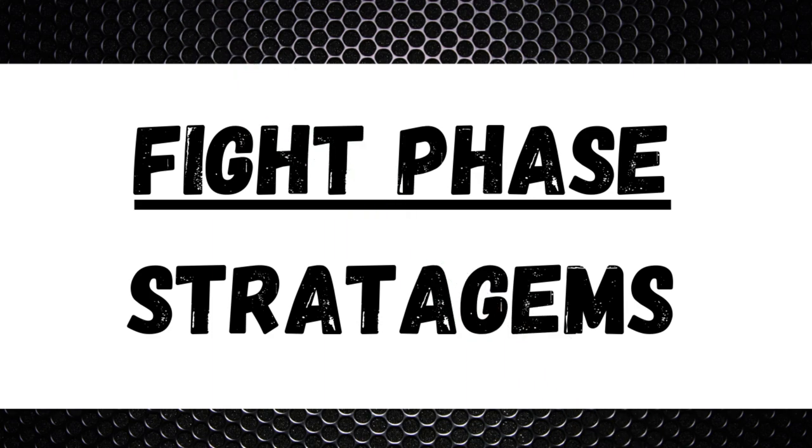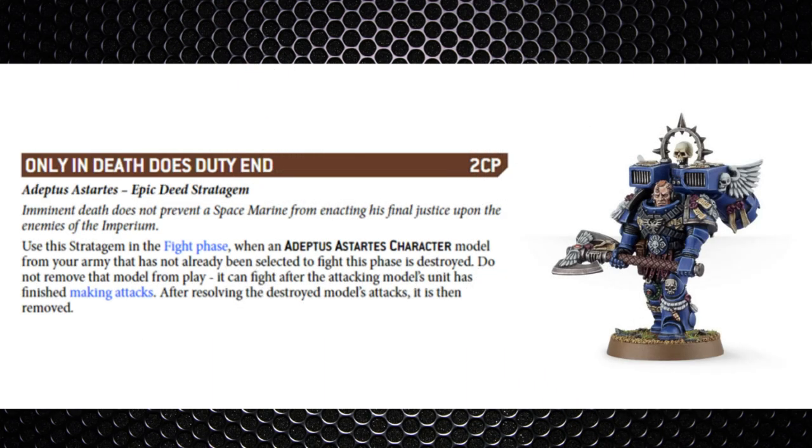On to the fight phase — In Death Does Duty End is two command points. If your character is destroyed before actually fighting in the fight phase, you pay the two command points and it can still fight before being removed. Effectively a fight-after-death stratagem. If you've got a really punchy character this one's worth it. The issue is it only works if the character hasn't already fought — you can't simply fight, die, and then fight again.